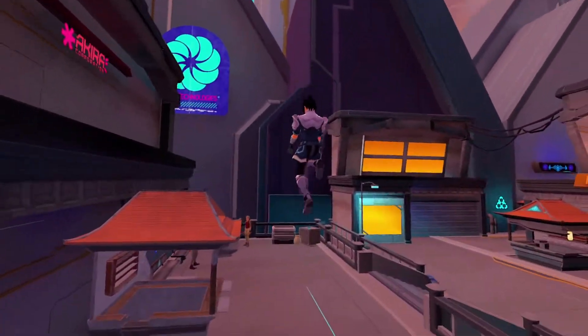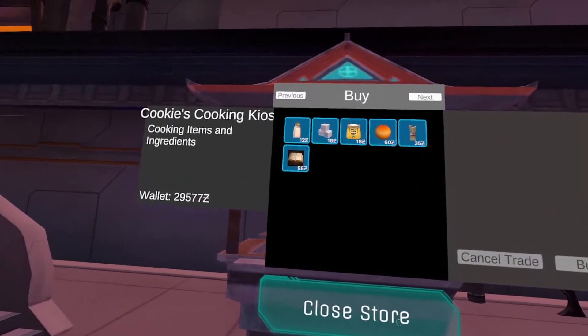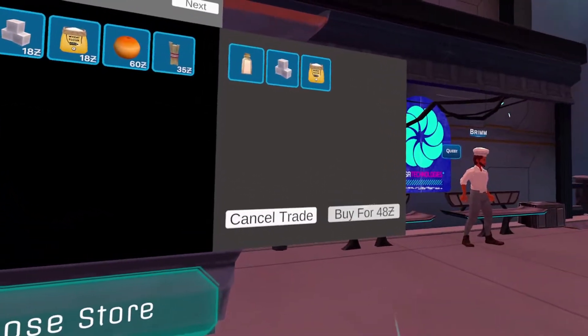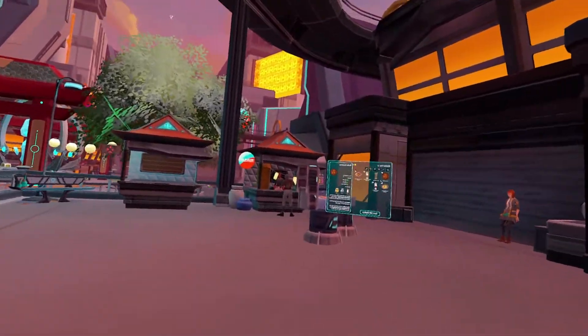Right now I don't have any ingredients because I've been slacking. What you want to do is go down here and click on 'Open Store.' We want to buy one milk, one sugar, and one flour, and then head back over to our cooking station.